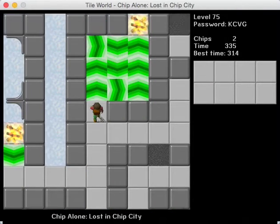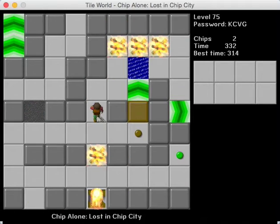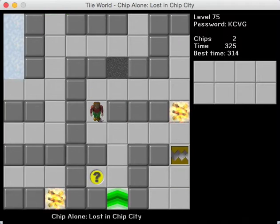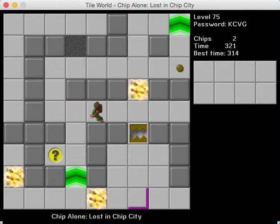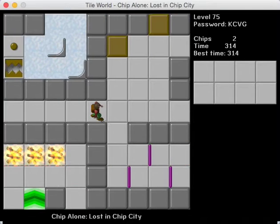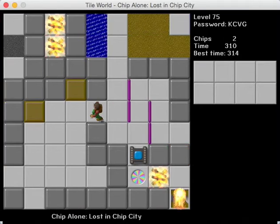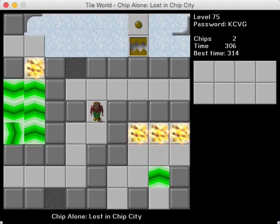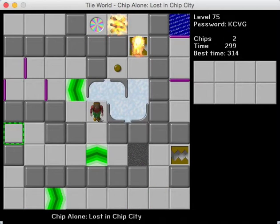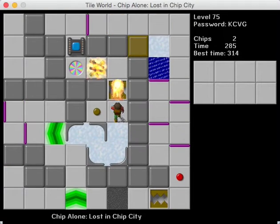I'm just going to clear the way for this fireball. I need to push that block up and then he's going to come through here, get stuck in there, then I can release him. He's going to go all the way into that area by the teleports. I can go through this, but I need to go to the other side where there's not a force floor blocking the way. I'm a little worried about where he's going to end up — I'm just going to go and do it.